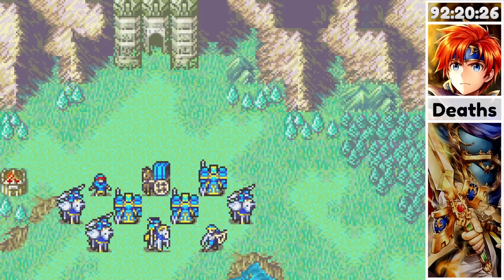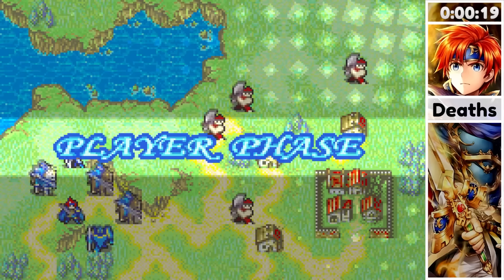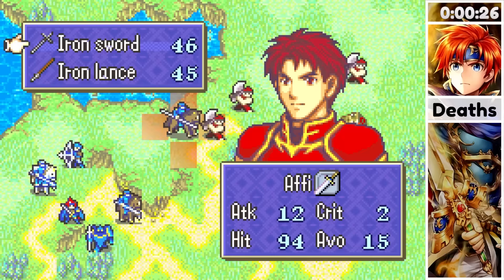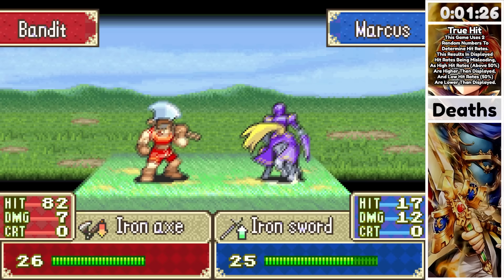This run was a lot harder than I expected, so if you do enjoy this video, I'd really appreciate if you liked and subscribed. So let's start on chapter 1. The big problem on this chapter is we literally can't hit any of the enemies. Marcus is the only unit that has a chance to hit, but in true hit his chances were like 6%, so he'd die long before we killed the enemies.